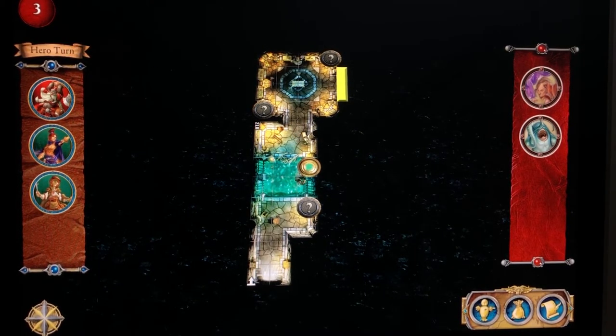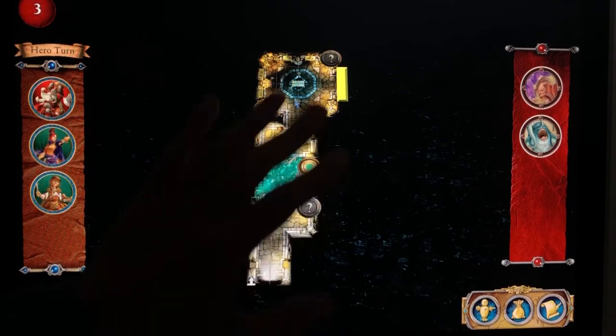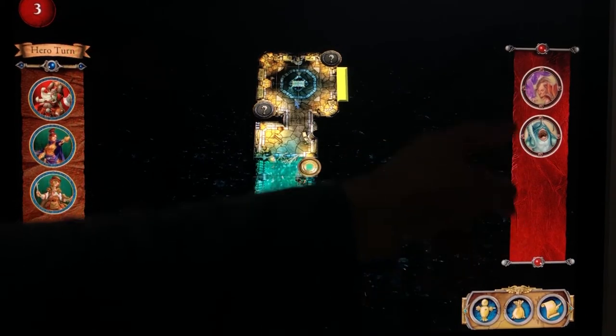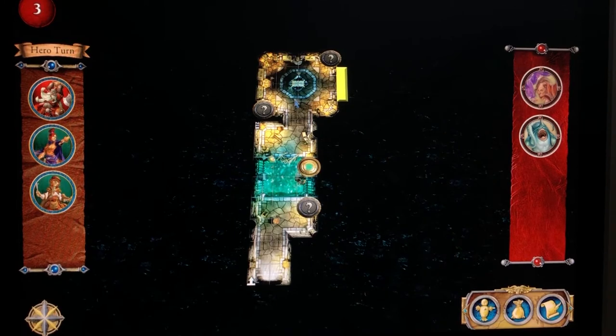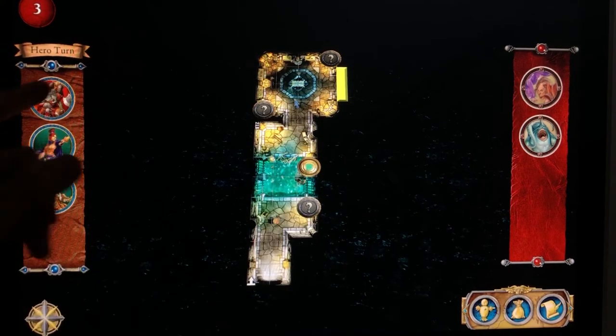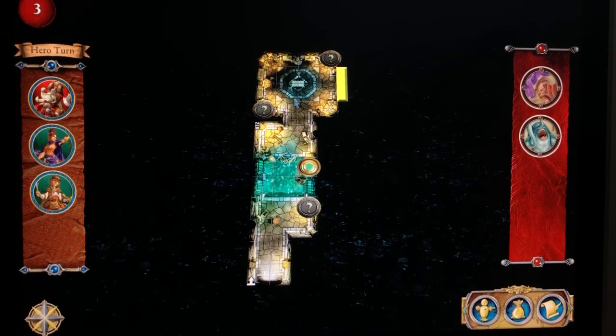Now it says 'hero turn' and the monsters have disappeared off the map — this is the first thing that might be jarring to you. The app never knows where the monsters are and doesn't care. The only thing the app cares about is when you finish a turn and whether you defeated any monsters or groups. Gameplay alternates between heroes and bad guys. In regular Descent all the heroes go then the overlord plays, but in the app it's always hero, bad guy, hero, bad guy — and then a new round begins.